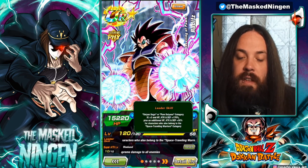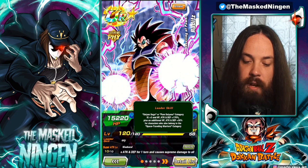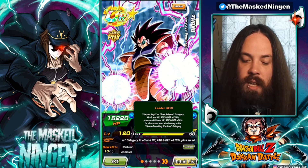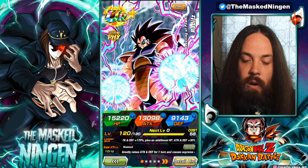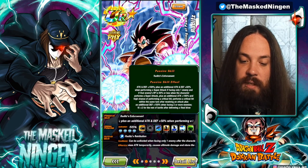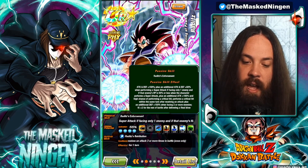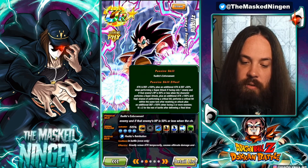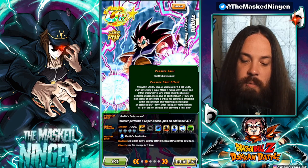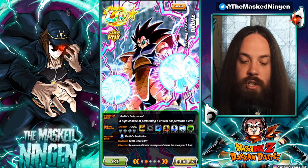We're running double 55% physical Raditz. He leads Saiyan Saga or Pure Saiyans for 3-key 170%, with an additional 30% for Space Traveling Warriors. I'm using a full Pure Saiyans build, though a lot of them are Saiyan Saga units. Most of the main rotation units get the 200% leader skill, and he gets attack and defense 150%, plus an additional attack and defense 50% when performing a super if there's only one enemy at 50% or less HP.